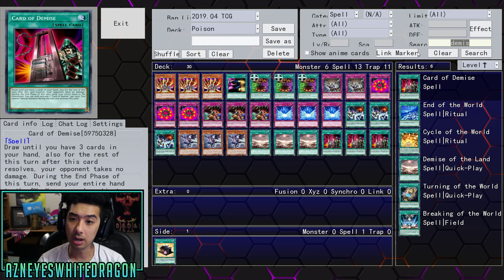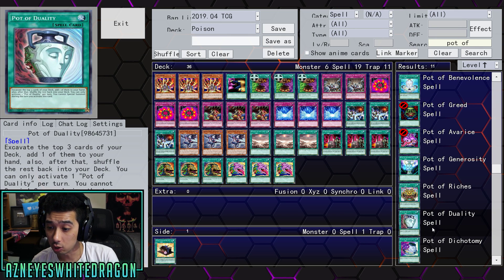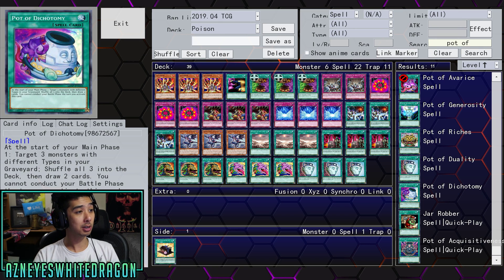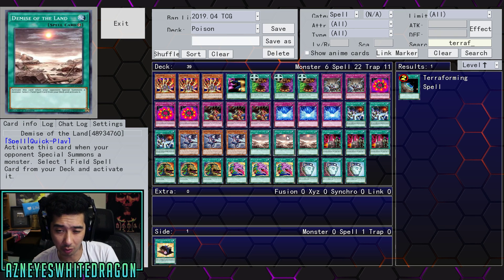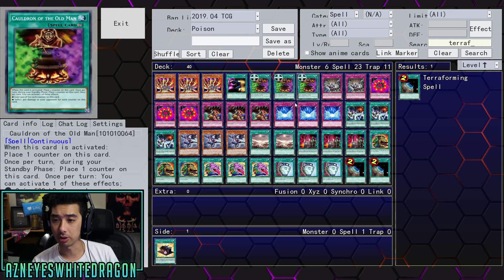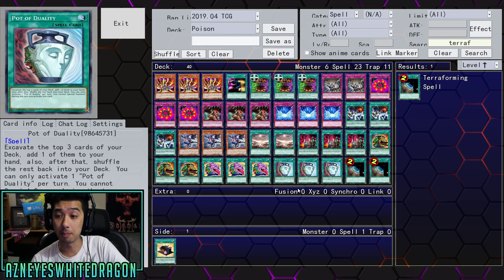I think Demise would be an excellent card in this deck. You could run Demise, throw in your extra deck, throw in Extravaganza, Desires, Duality — you're not going to be special summoning too much, but this could be a great start for some of you guys if you're interested in playing any type of burn variant deck. The last thing would be Terraforming. You might not need three copies of Demise, but I think Metaverse is overall better. This could be a card that might get hit, but this would be a great little start for a burn deck.